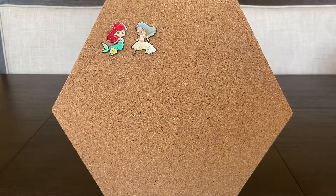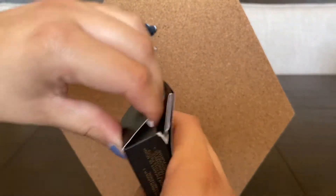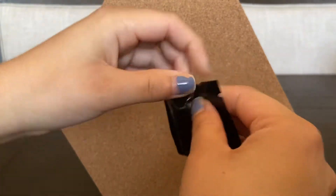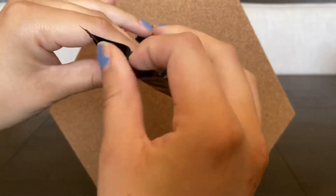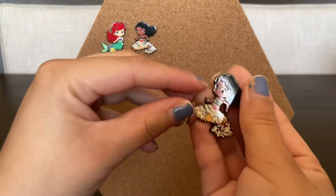Moving on to the next box! One person notices they always open from the top and the other always opens from the bottom. The next one is another Moana — a duplicate.